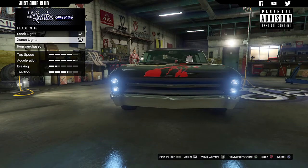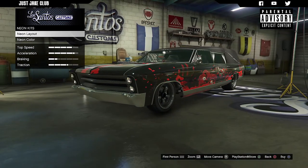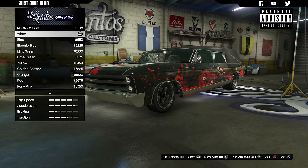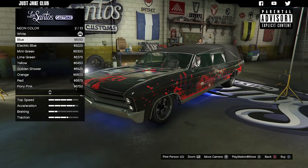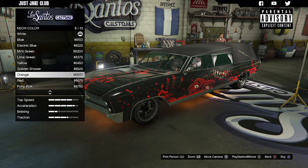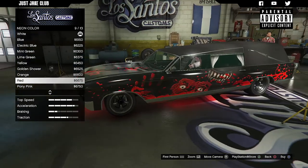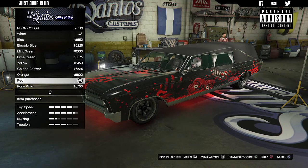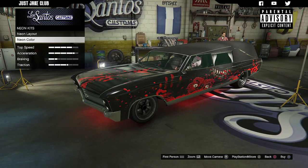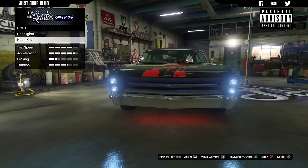We're going to move on to the lights. We're going to get the Xenon headlights. For the neon kit, I am going to get a neon kit for this bad boy — front, back, and sides. Now for the neon color, I'm thinking red. Let's go red. It looks very red, but why the hell not?